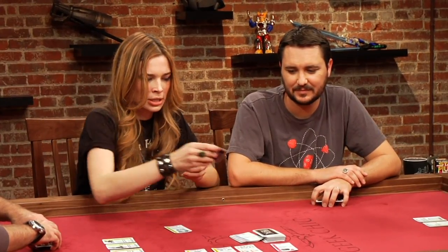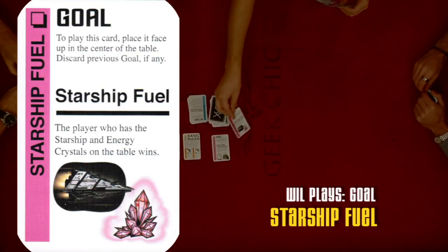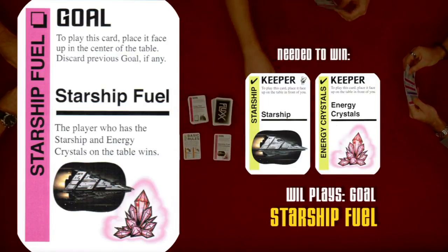The group starts singing about the wormhole to the tune of the Dreidel song: 'Wormhole, wormhole, wormhole, I made it out of clay. When I put stuff in it, it always goes away.' The wormhole made the game more interesting — mostly because you say 'wormhole' a lot and that word's kind of funny. New wormhole play: Starship Fuel — the player who has the Starship and the energy crystals wins. 'Not dilithium.' 'That's Geordi with a J, not a copyrighted Geordi.'